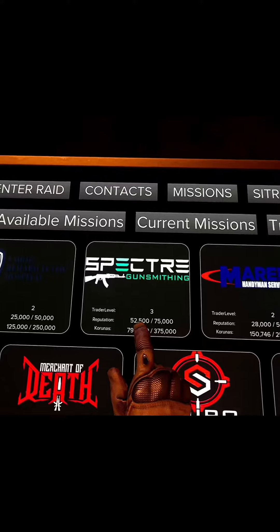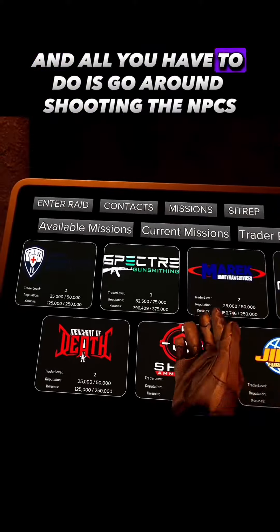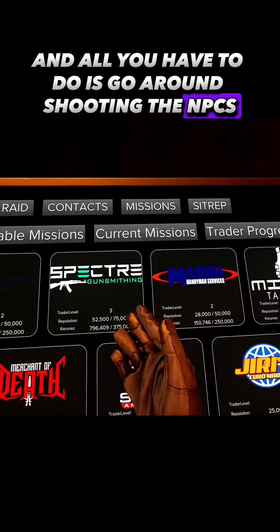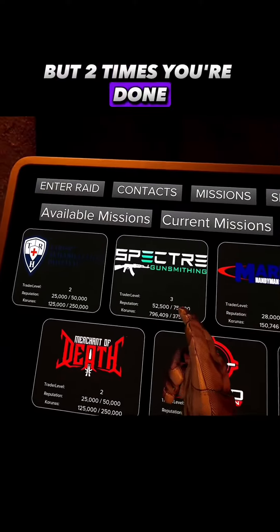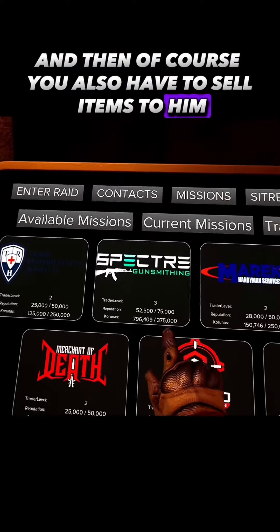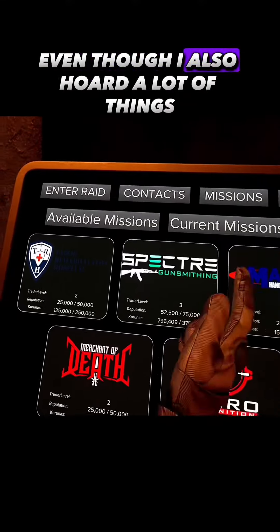As you can see by the trader progress bar, if you do that 11,900 XP challenge twice, you'll rank up. All you have to do is go around shooting the NPCs twice and you're done. You also have to sell items to him — I'm ahead on that because I sell a lot of stuff.